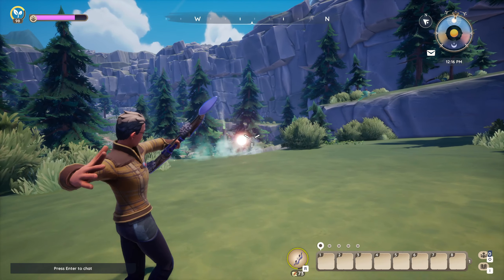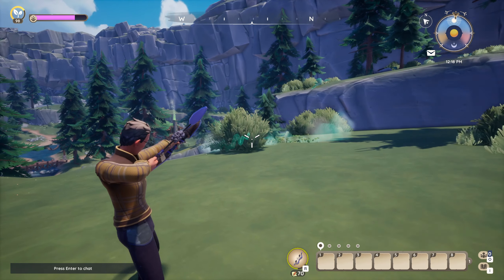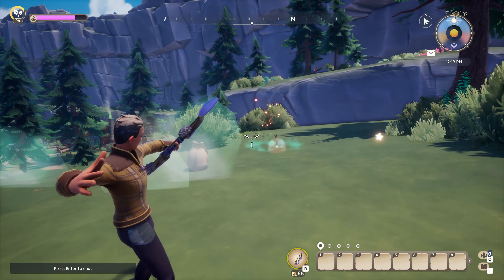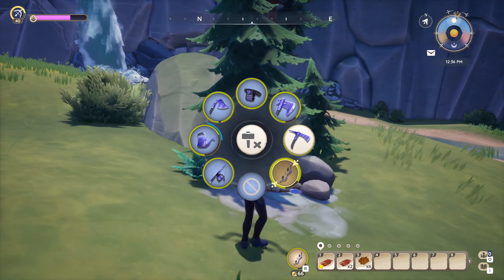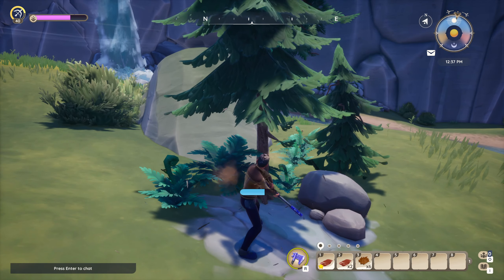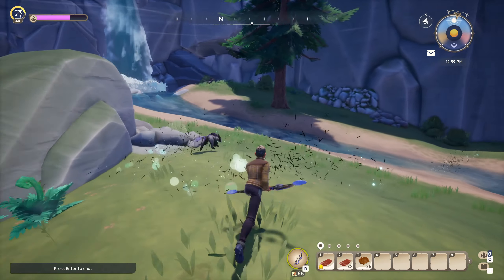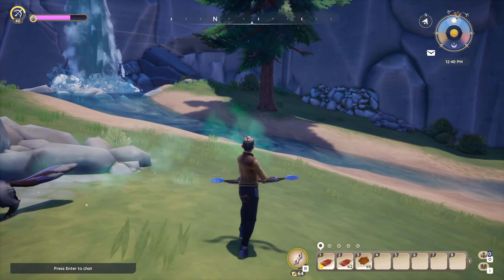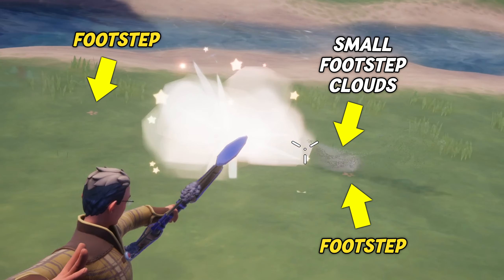That alone can already be a game changer, as following an invisible Mujin can be challenging and it's easy to lose sight of them, or to not get enough hits in before they find a new tree. Another tip is to listen for the directional sound that invisible Mujin make — it's like a magical whooshing sound that can help you locate them. And if an invisible Mujin runs close to you, you can also see footsteps on the ground.